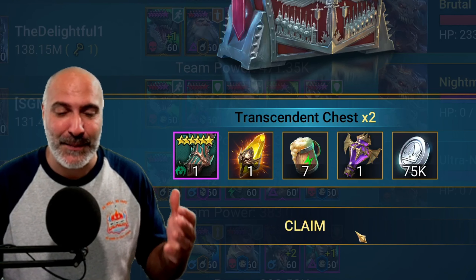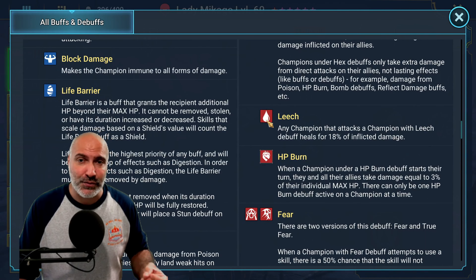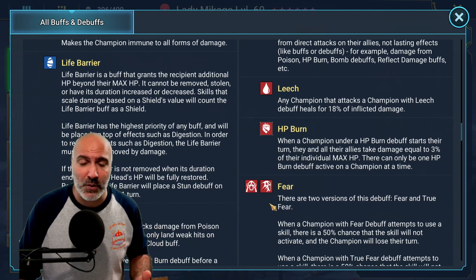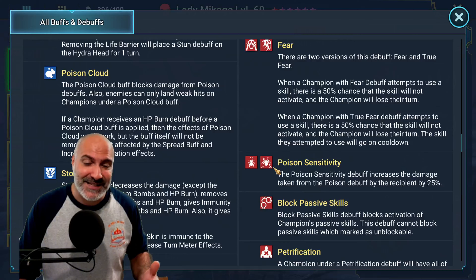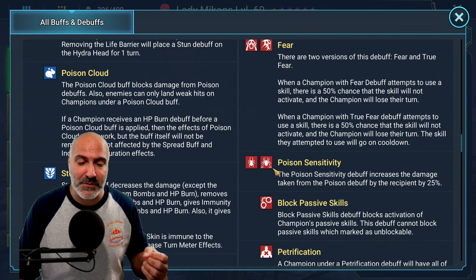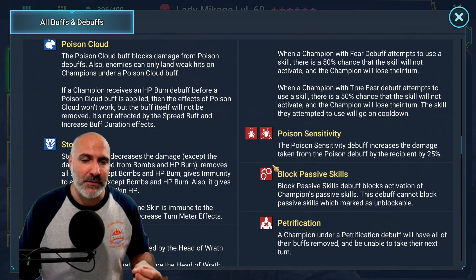The basic necessity debuffs you want to bring in are decreased defense, decreased attack, and block debuffs. Don't worry about crit damage or crit rate — those don't really help. You can't use block active skills. Sleep doesn't work on them. Bombs aren't going to do enough damage. Weaken is one you want to try to bring in for extra damage. Block revive, provoke, and dazed aren't going to really do anything. Decapitated has nothing to do with this. Hex doesn't really help because you're not spreading damage. Leech, if you're not using lifesteal sets, is actually pretty crucial to heal yourself up, especially if you don't have other champions on the team that are going to heal.